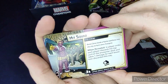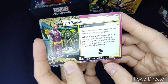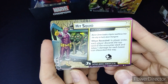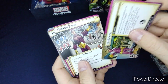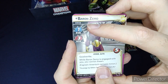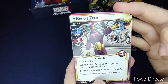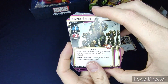His nemesis set: the side scheme is Hit Squad — when revealed, in player order each player discards the top card of the encounter deck and takes one damage for each boost icon discarded. It has three threat per player and an acceleration icon. Baron Zemo is his nemesis: scheme of one, attack of three, five health, comes with Quick Strike, and while Baron Zemo is engaged with you, you cannot thwart.